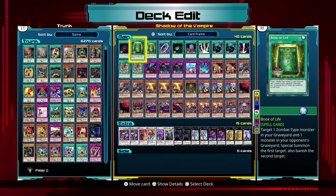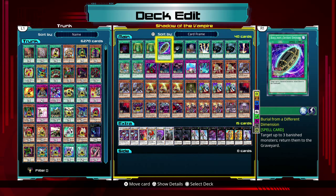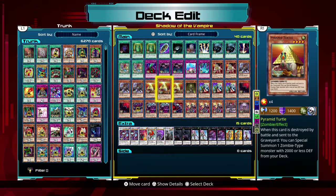Book of Life allows me to target one zombie-type monster in my graveyard and bring that card back. I also get to target one monster in the opponent's graveyard and banish that card. The problem is that it requires there to be a monster in the opponent's graveyard — so if I'm getting curb stomped and there's something I could bring back to win the fight, but they don't have any monsters in their graveyard, I cannot play that card. This other card allows me to bring back up to three banished monsters back from the banished pile to the graveyard, and I can also target the opponent's monsters. That would allow me to potentially have up to three additional Mizuki or Vampire Sorcerer effects, which is awesome.